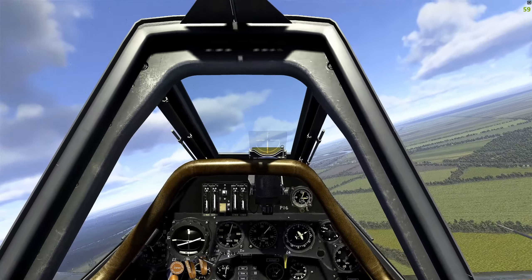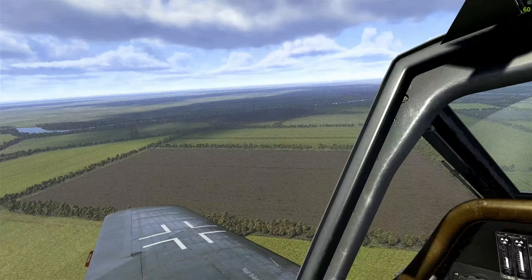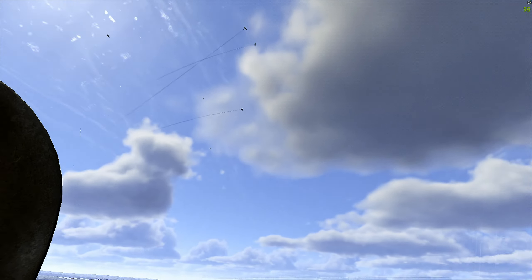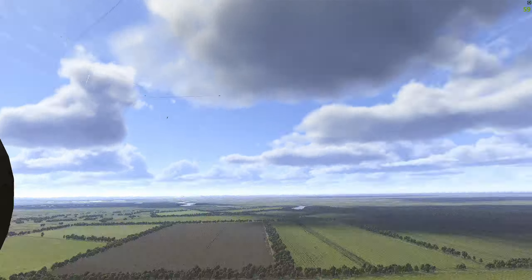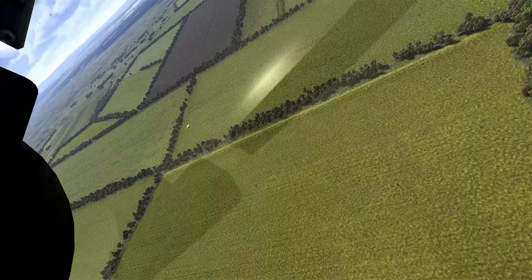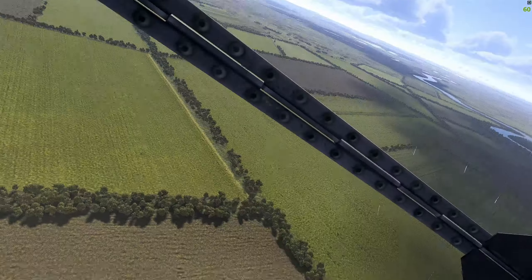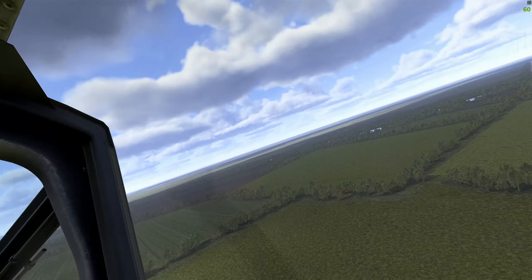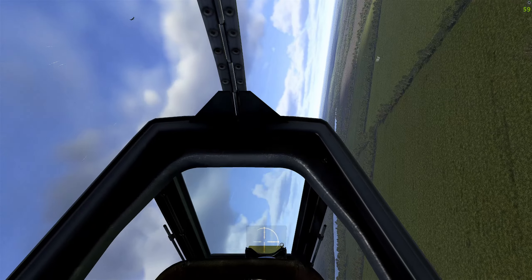It's September 1943. The Reds are in an all-out advance after Kursk and they're getting dangerously close to the Crimea. Our forces definitely want to hang on to that - it's a very strategic region we want to maintain for our next offensive. We're at the bridge area but we find ourselves avoiding red Yak-9s.